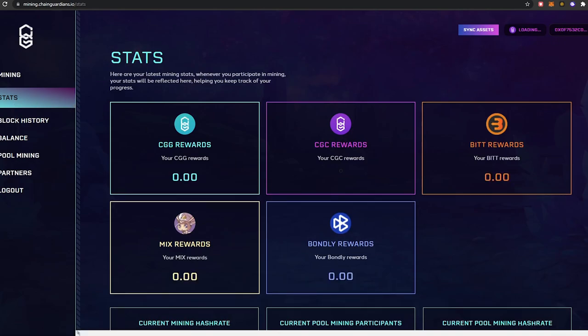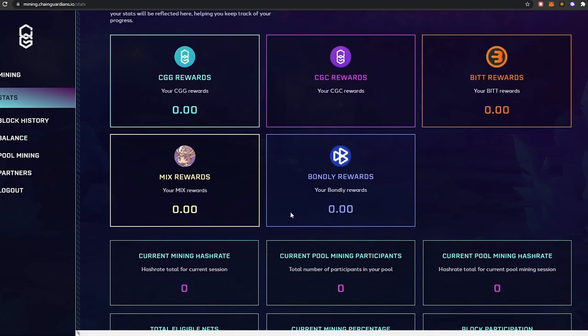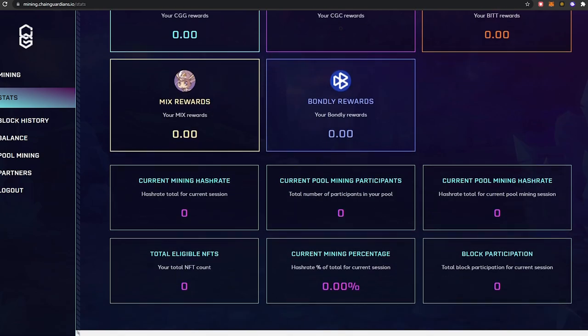There are other projects you're able to stake on that platform as well. You can stake all the in-game NFTs too — once I've played the RPG for a bit I'll have officers and things I can stake to start earning passive income. You have rewards in CGG, CGC, BIT rewards, MIX rewards, and Bondly rewards.